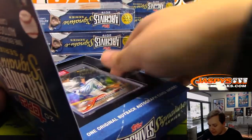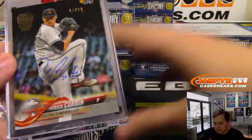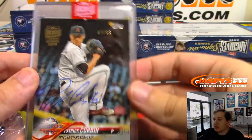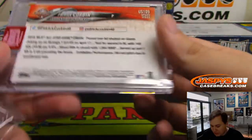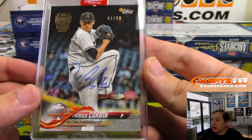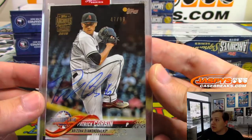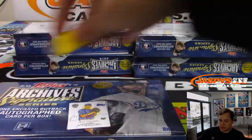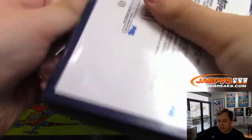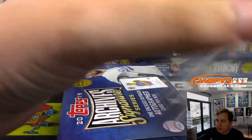We got 47 of 99 — that is Patrick Corbin, Diamondbacks. He's got a nice autograph. Patrick Corbin on 2018 Update Series All-Star Game insert, 47 of 99. A lot of starting pitchers so far in this one — it's a pitcher hot case.